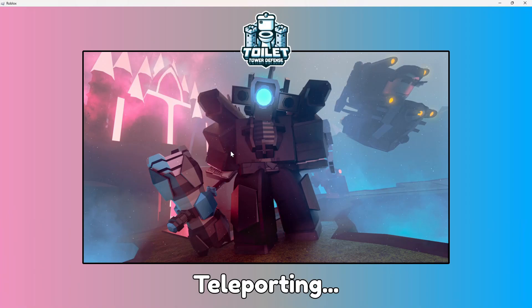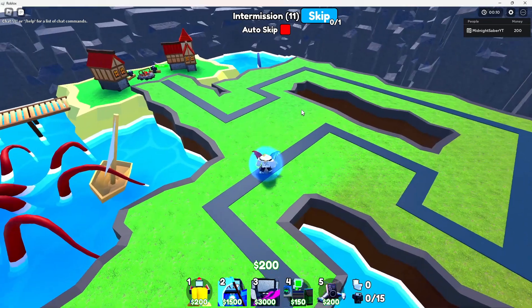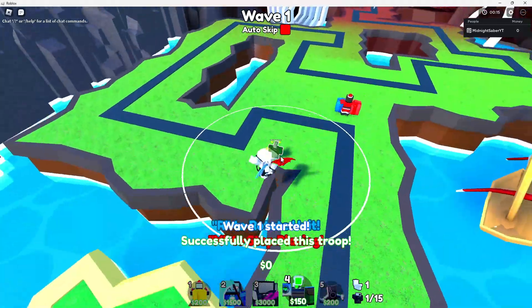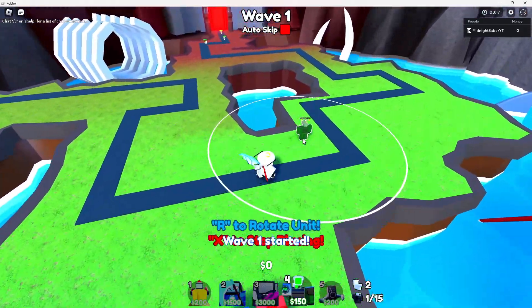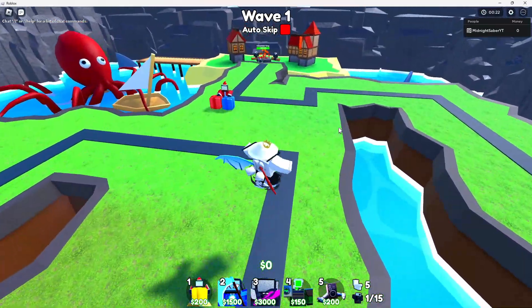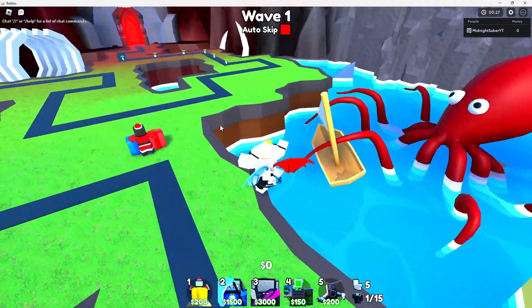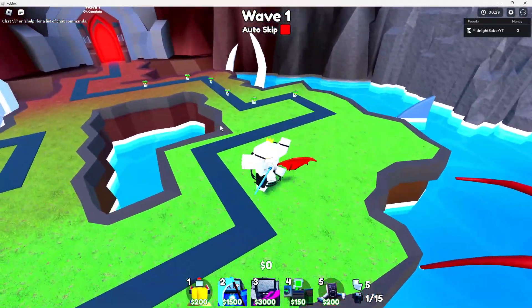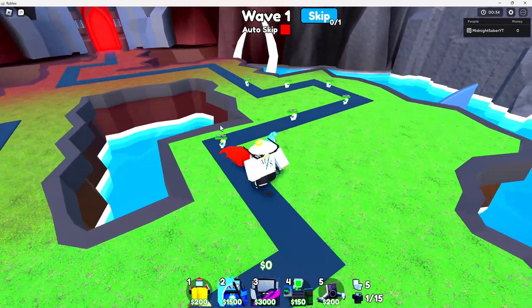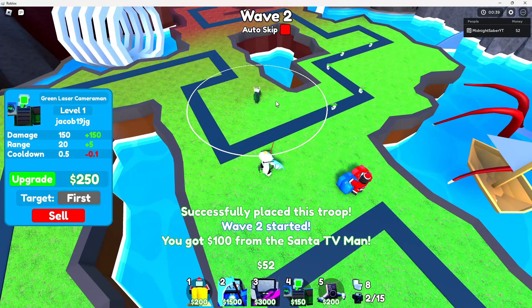Alright, my units literally did not load — okay, there we go. Going to get myself a Sansa, then I'm probably going to be placing my Green Laser up in here because it's obviously a good spot for it. Sansa's a primary unit for this, or else you're literally going to get nowhere. Going to get Green Laser right around this area.